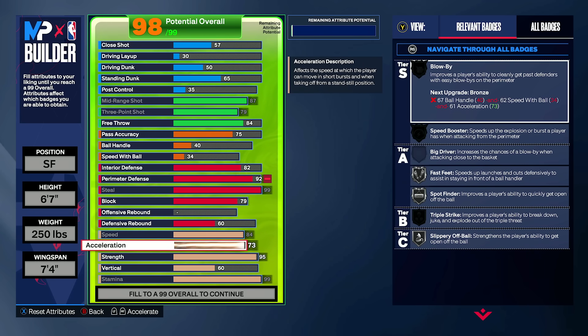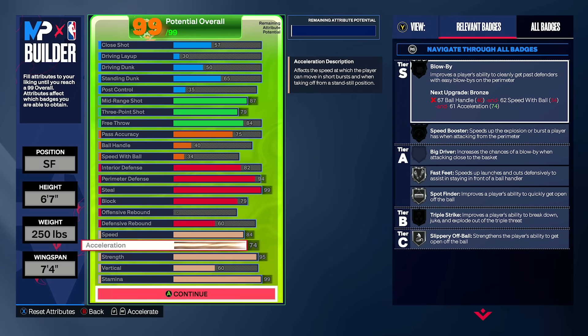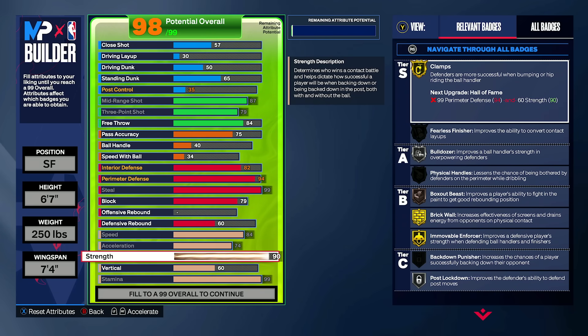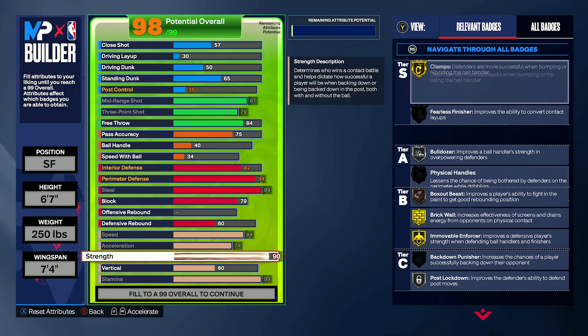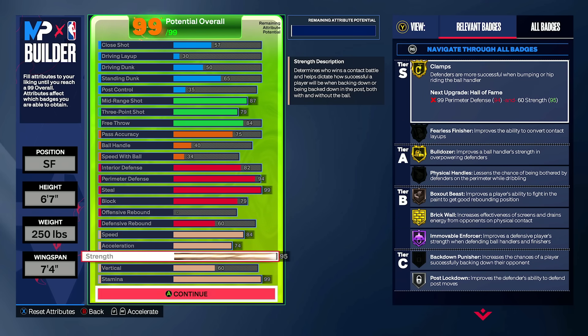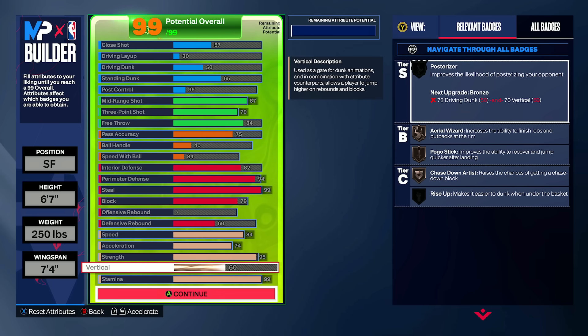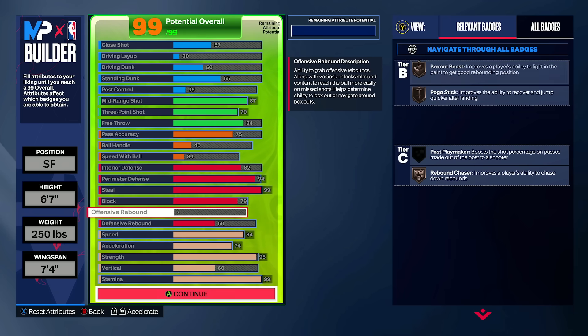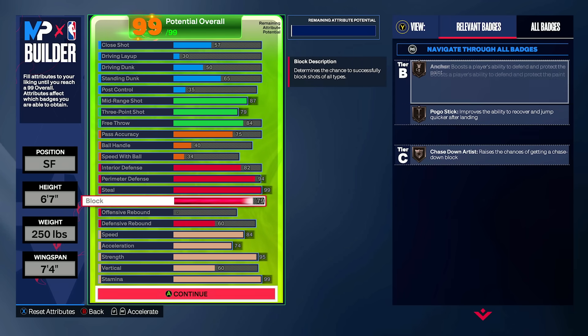The acceleration is enough for silver fast feet. Because we went so high on the weight, we aren't able to achieve gold fast feet. If you want to find a nice threshold between the two, go to 90 strength — drop your weight to about 230 — and you're going to end up at 90 strength with 77 acceleration, which gets you gold fast feet as well. So if you would prefer the fast feet over Hall of Fame immovable enforcer, you can have it. But I'm here to tell you guys, Hall of Fame immovable on these locks is a problem — it's pretty insane. At 60 vertical paired with 79 block, you get bronze pogo and bronze chase down. Between utilizing this build in different aspects than just Comp Pro-Am, you may actually find some utility in those two badges.